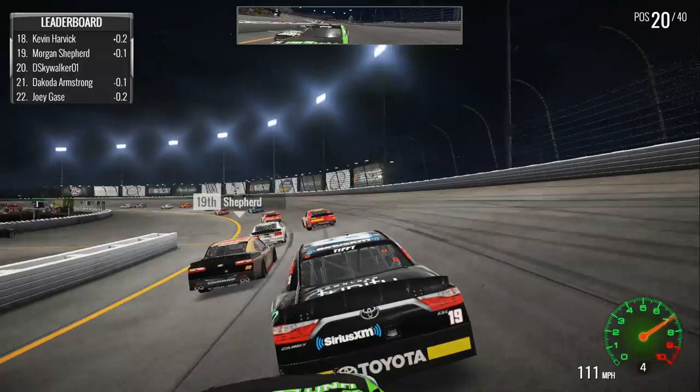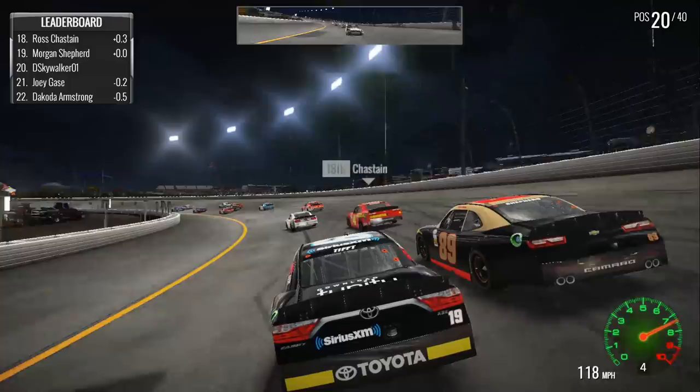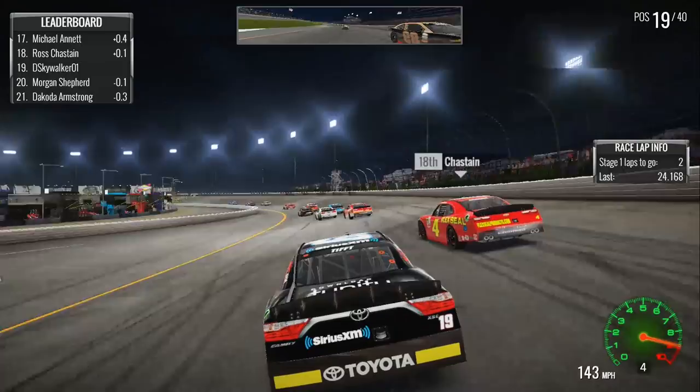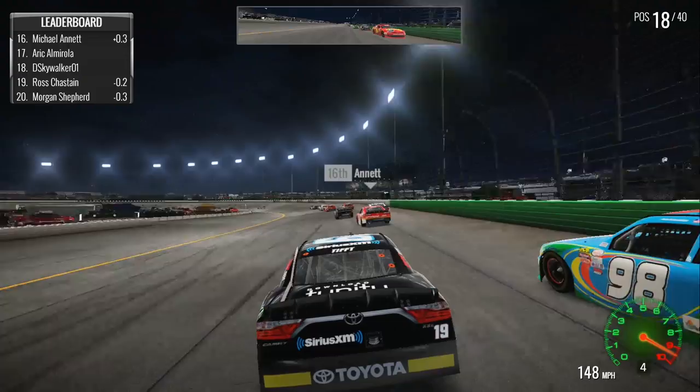Here we go, down the back straightaway again on the rev limiter. Do I have a fifth gear that I don't know about that I'm not using? As we just bounce off of Morgan Shepard there. Now to the inside of Ross Chastain. Car all the way on the limiter, all the way down, almost halfway down the straightaway. That's not really intuitive for fast lap time, that's for sure. Now to the inside of Eric Almirola. We're coming to the end of the stage as well. Michael Annette, the threat, is right ahead.